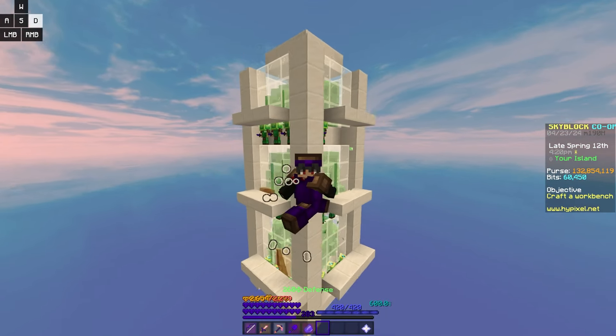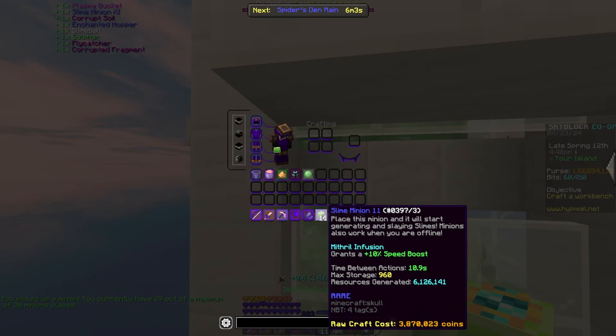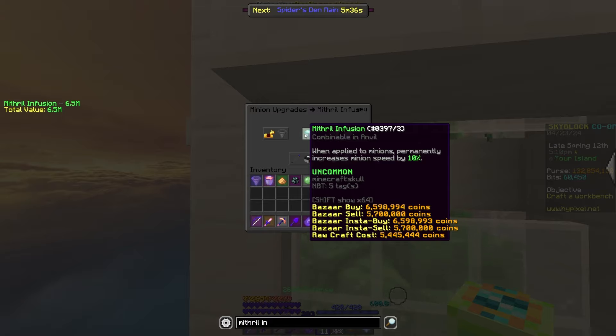There's one very important thing I forgot to cover. As you can see here, it says mithril infusion, which grants a 10% speed boost. You can buy mithril infusions from the bazaar and combine them with your minions for a permanent 10% speed boost. If you have the money for this, I'd recommend buying some of these.